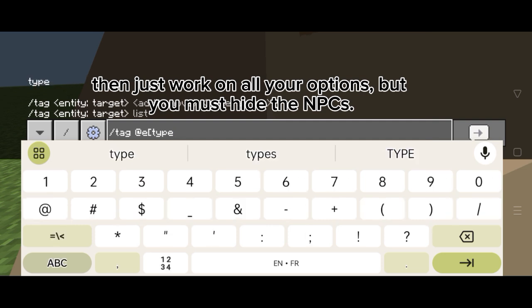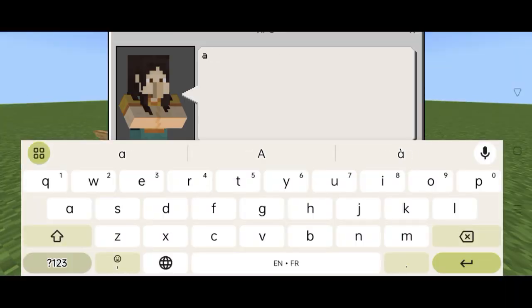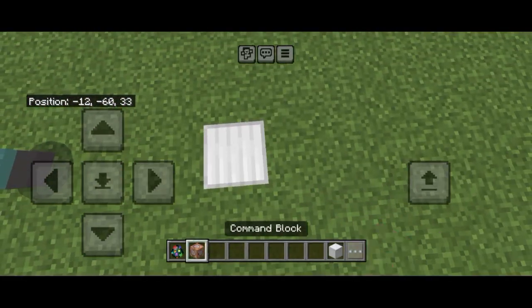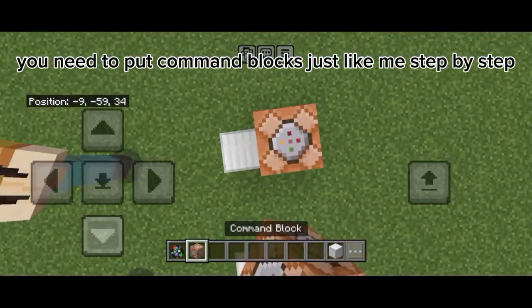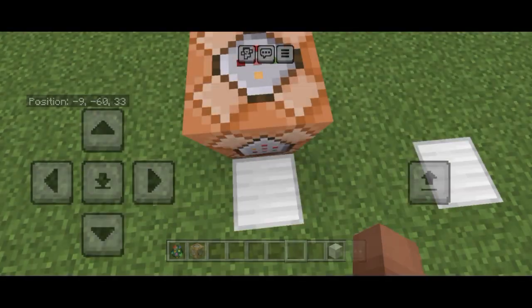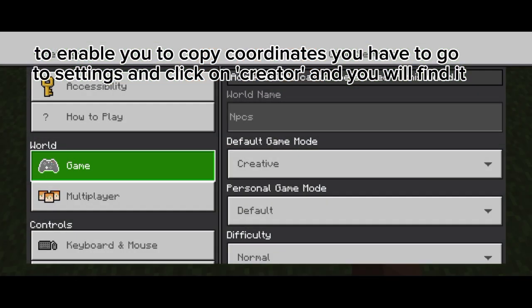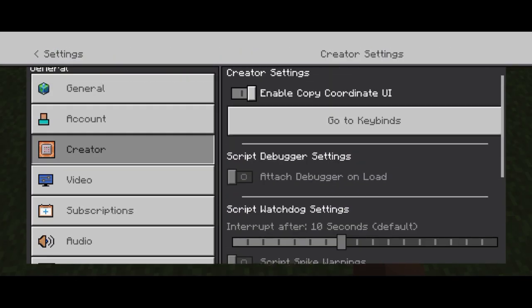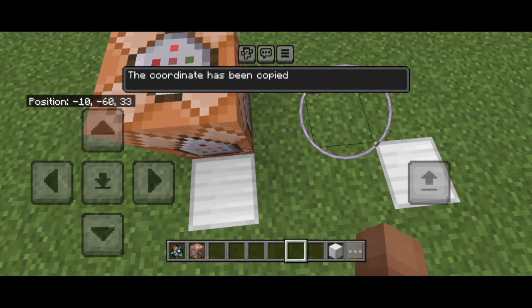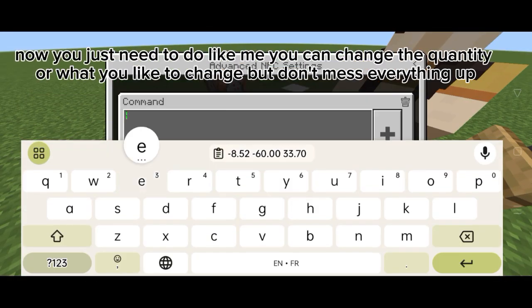Then just work on all your options, but you must hide the NPCs. You need to put command blocks just like me, step by step. To enable you to copy coordinates, you have to go to Settings, click on Creator, and you will find it. Now you just need to do like me — you can change the quantity.